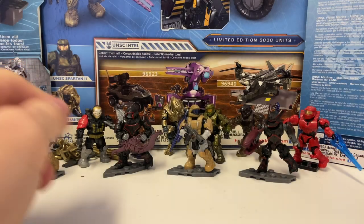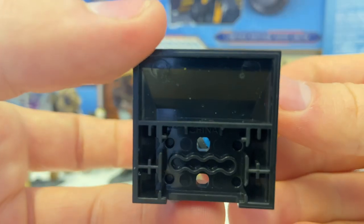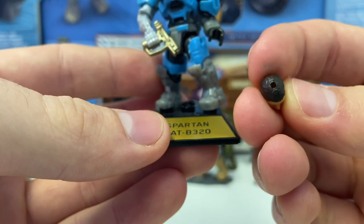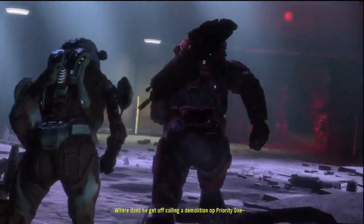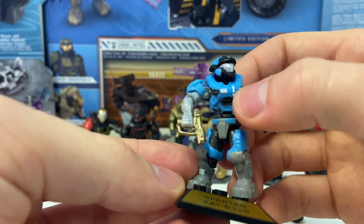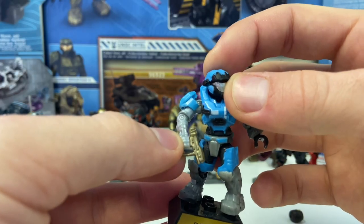I actually got most of my haul from either Dollar General or Target. Now moving on to the Halo Heroes — I bought a lot of Halo Heroes. I'll start with the one I was most excited about at the time: it's Cat, B320. This one comes with a removable head which kind of ironically has a hole in the head. It just looks fantastic. The paint decals, the little white stripes are very nice. I love the mold for the robotic arm and this whole thing just feels like a huge upgrade.